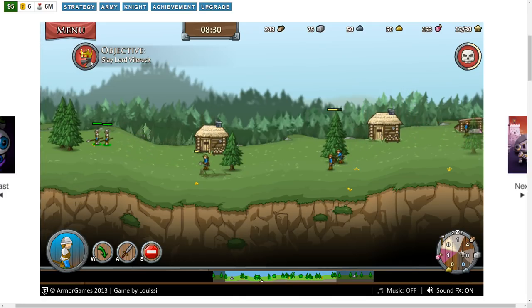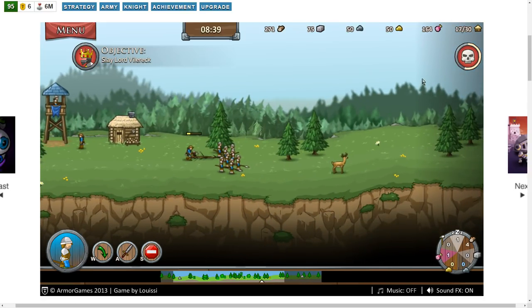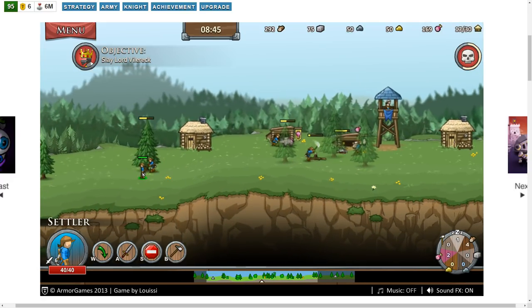There are other resources — looks like possibly stone, iron, and gold, but I'm not exactly sure. Next wave is in two minutes and nineteen seconds. This is really cool so far — I'm liking this.